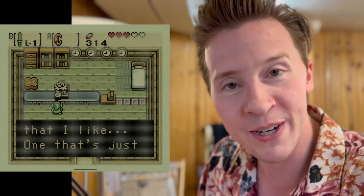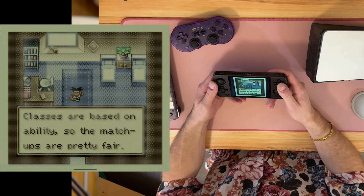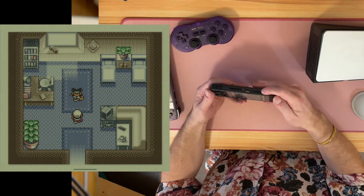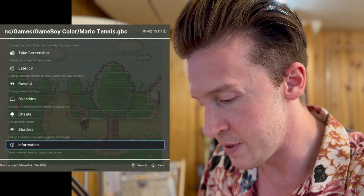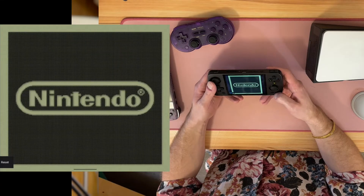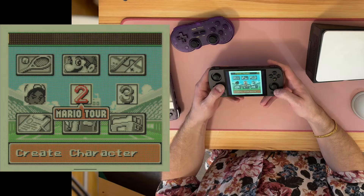I wanted to show you one other game: Mario Tennis. Look at that pixely goodness — it does some nice pixel art. Mario Tennis and Mario Golf are amazing, underrated narrative RPGs for the Game Boy Color. They really beat the Nintendo 64 versions. I wanted to show you some of these menus too, because they look so nice. This is Mario Tennis — just amazing.